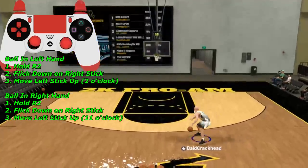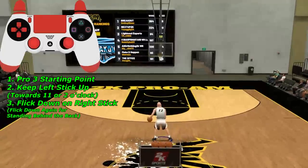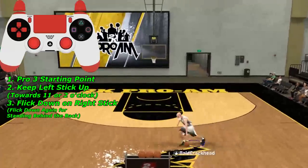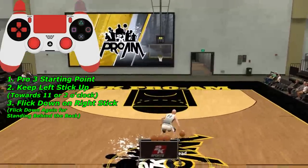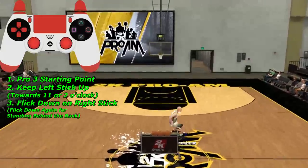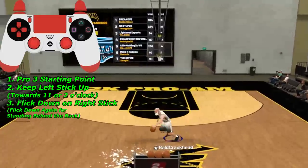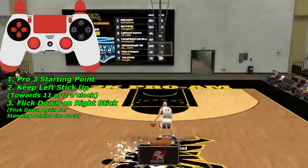Now we're getting into the pro 3 glitch sideways behind the back. Start with the pro 3 starting point. With the ball in your right hand, do your pro 3 escape, point your left stick to the top left, then flick down on the right stick — it's gonna do a sideways behind the back. With the ball in your left hand, do your escape, point your left stick to the top right (2 o'clock), and flick down for the behind the back.